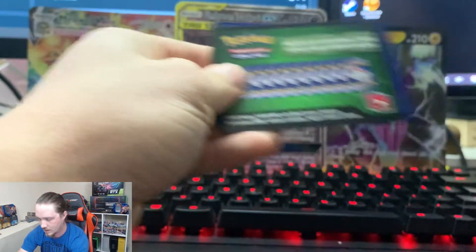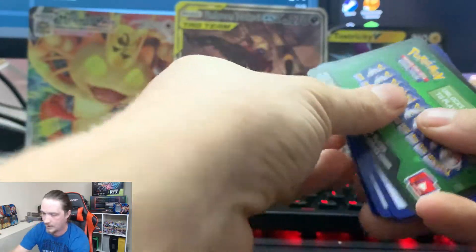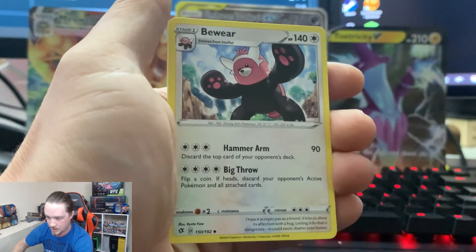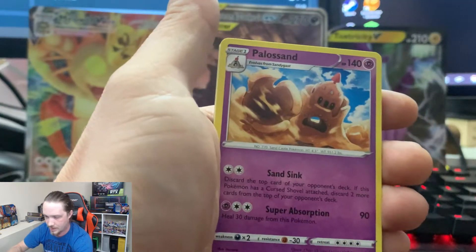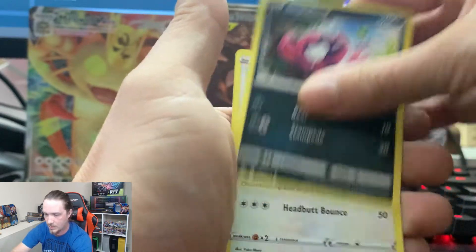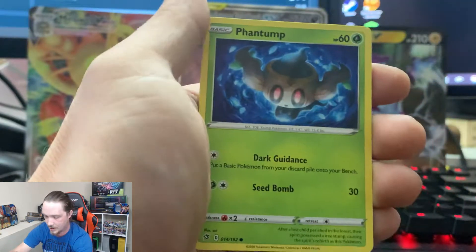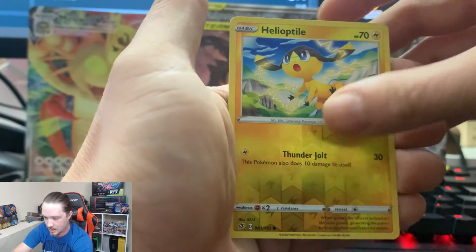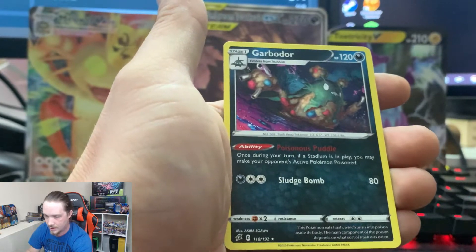Let's keep up the trend. I'm thinking green — and I was right. Four to the front. So we have Psychic, another Beware, another Polisand, Training Court, Growlithe, Impidimp, Bunnelby, Pantump, Drifloon, Reverse Holo Helioptile, and a Garbodor.